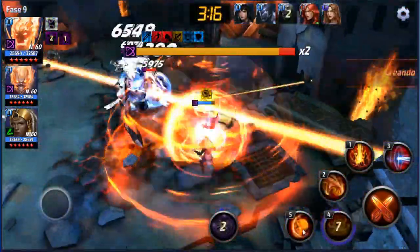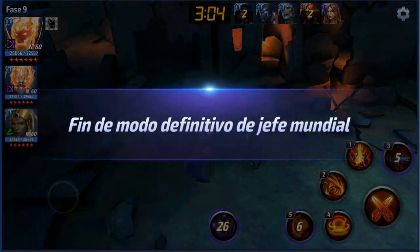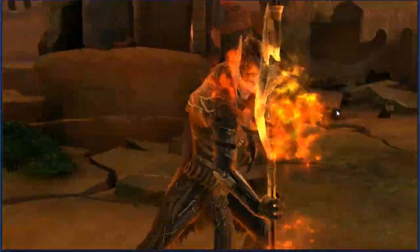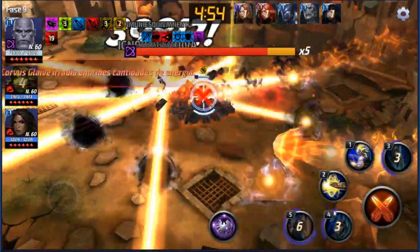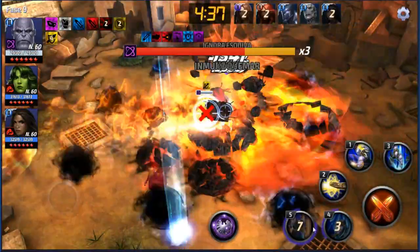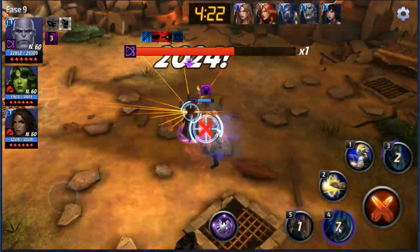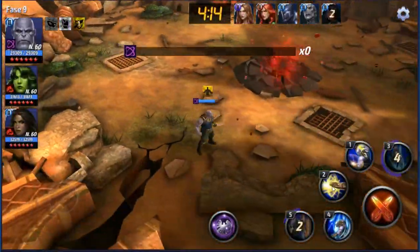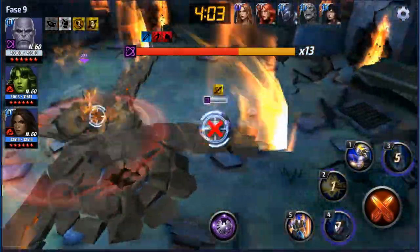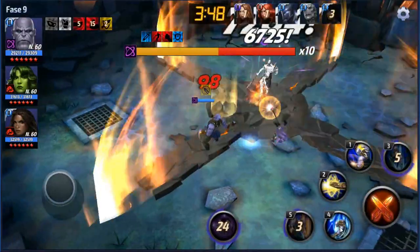Esta es una guía gratuita: puedes entrar a mi perfil en el momento que quieras y ver la equipación de mis personajes. Por ejemplo, si ves que Dragon tiene Turbo y tú le tienes Respaldo de Stark, y en el video ves que tiene mejor desempeño, pues puedes ir a tu perfil y cambiarle el conjunto de ISO. Si tienes los mismos ISOs despertados pero sigue habiendo diferencia de daño, revisa el equipo personalizado. Una guía de cómo equipar a tus personajes correctamente la tienes en el canal — te la voy a dejar en una tarjeta o en la descripción.